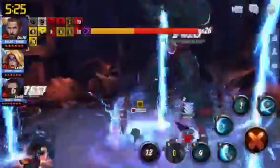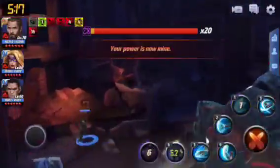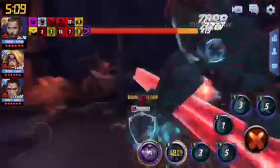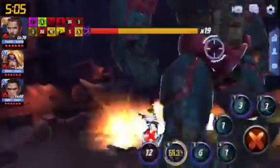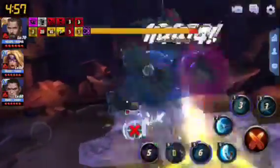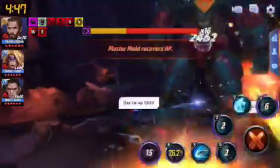The skill rotation I'm using is 1-5, 2-3, and then 1-4. Basically, the concept is just to pair 1-4 and 1-5 all the time while waiting for the proc. You just need the tier 3 and the proc to hit at the same time — like this one. Good damage there.